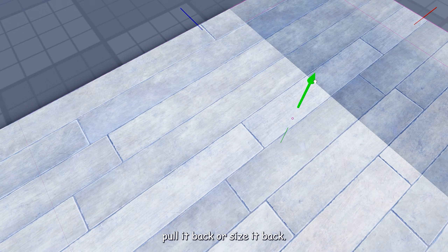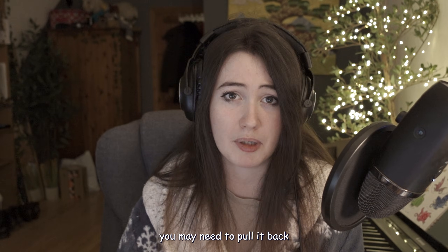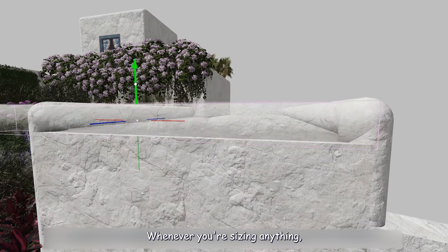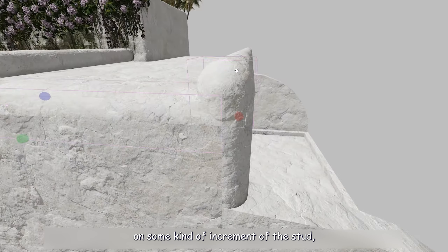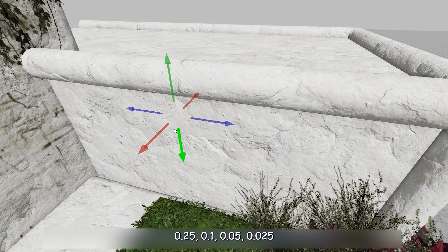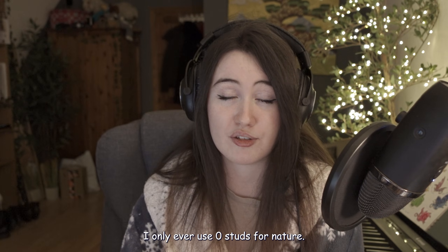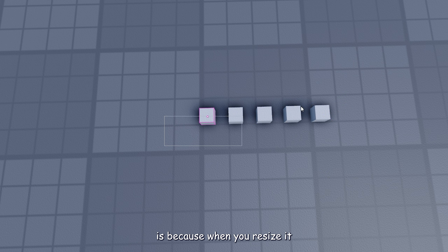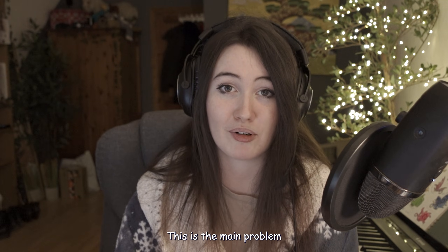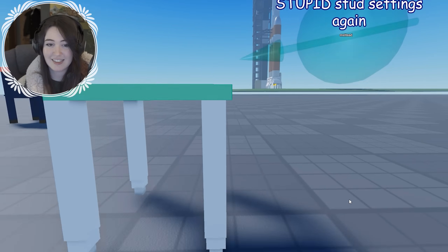Small positional offsets: uncheck the stud mark so that you're moving on zero studs and just ever so slightly pull it back or size it back. It may still appear to z-fight if you're very far away, in which case pull it back a tiny bit further. Proper building spacing — I call this building on the stud, or increments of the stud. Whenever you're sizing or moving anything, do it on some increment of the stud: 1, 0.5, 0.25, 0.1, 0.05, 0.025 — just make sure it's divisible into a whole number. When you resize and move on stud increments, it will always be perfectly aligned with no overlapping.